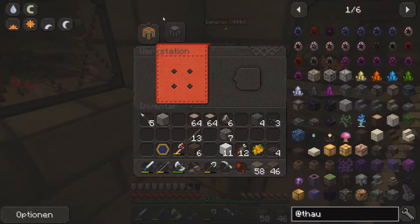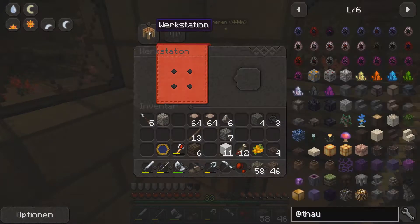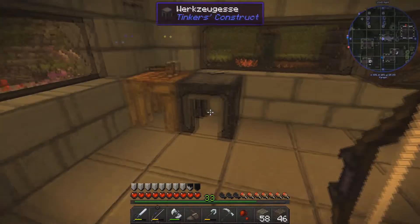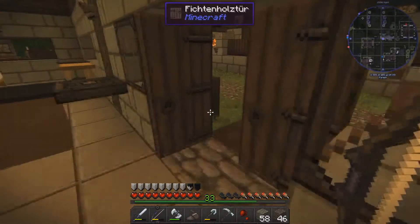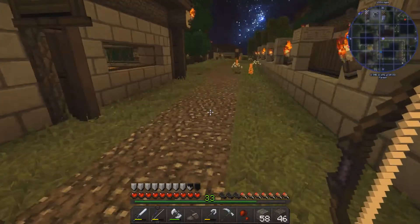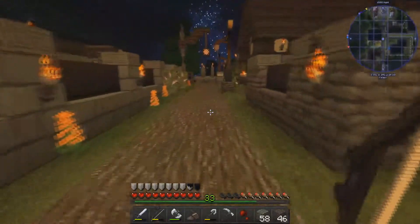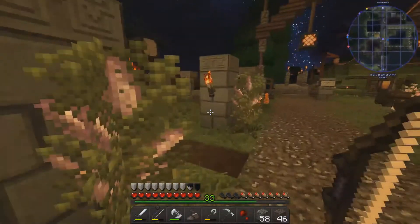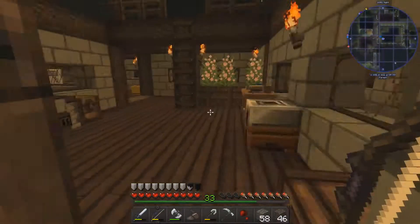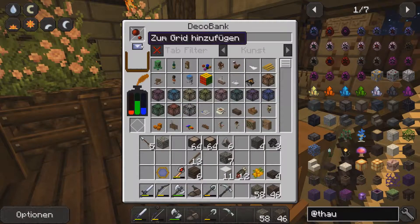Oh, that's cool – I can reach across into the other tool storage. Nice! I'm a bit tired. Let me bring the red clay back to the beekeeper's workshop where I have my Deco Craft table.